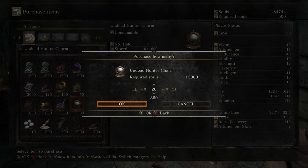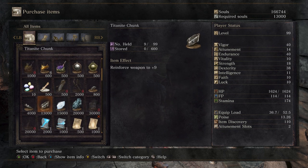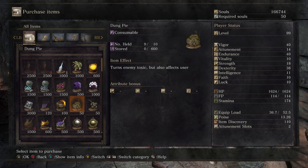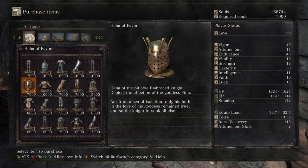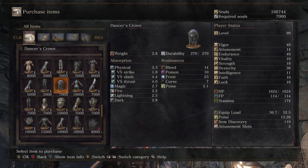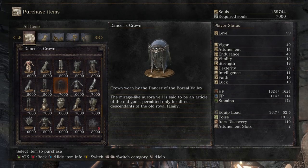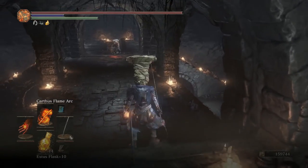Buy a whole bunch of Undead Hunter Charms. You don't need to buy Homeward Bones because you'll still carry over some special items. Buy as many Titanite Chunks and Titanite Scales as you can, because all of these things are going to reset as soon as you get into New Game Plus — they will not be here. For example, the Dancer's Crown won't be there until you actually kill the Dancer in New Game Plus, so all those items will disappear as soon as you begin New Game Plus.